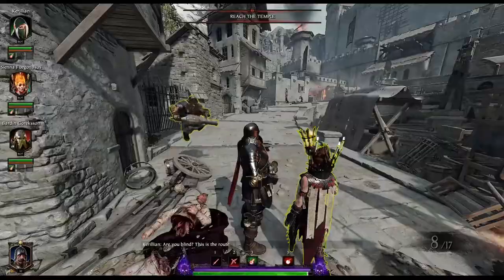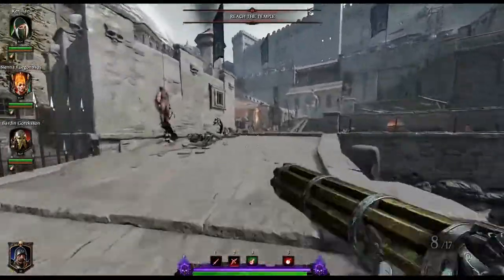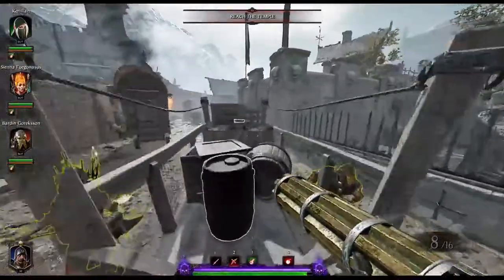Head up towards the arena — that would be this one. Run on up here, you can see your drop down straight ahead. Do not drop down; hang that hard left and you'll find your first tome sitting atop this cart.